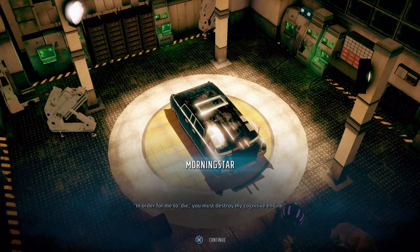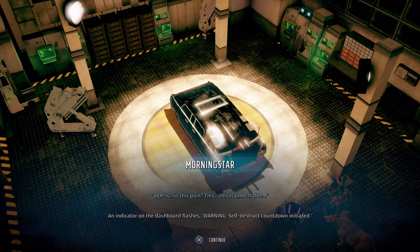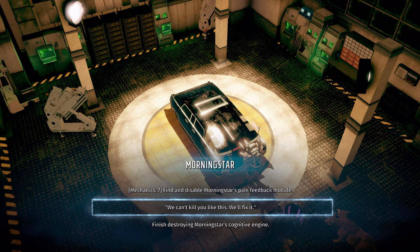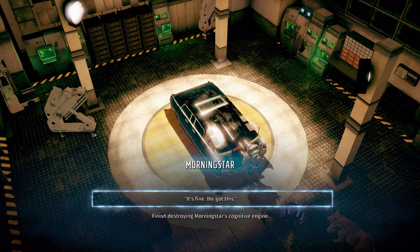For the Bunker Buster trophy/achievement, you want to stall as much as possible. Go ahead and pick the choices I'm doing — it's really simple. Good news is you do not need any of the skills I mentioned: Nerd Stuff, Kiss Ass, or Mechanic. You're basically just going to destroy the whole thing. Keep picking the choices I'm going through, and there will be one more choice — this will be called a stall choice. If you go ahead and destroy it, you'll nullify the Bunker Buster trophy/achievement.